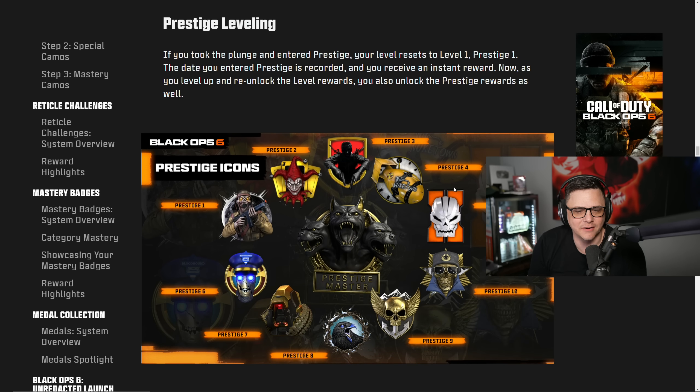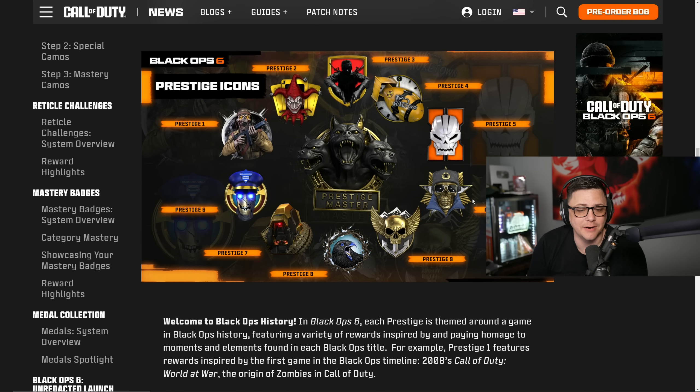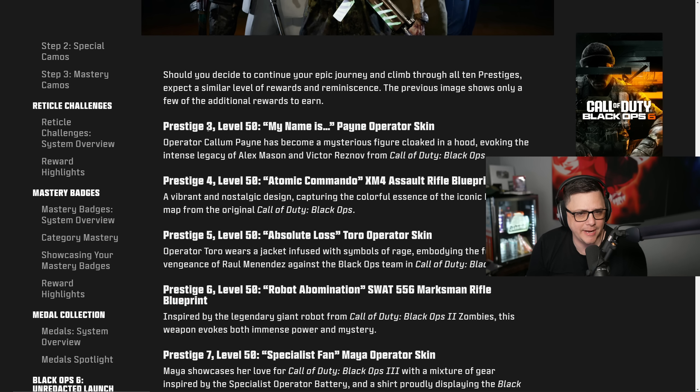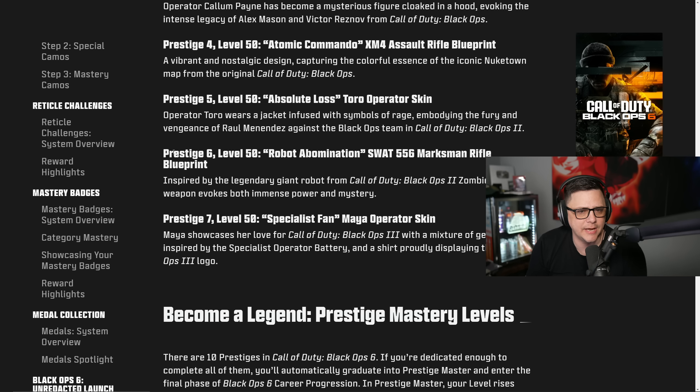Each prestige is themed around a game in Black Ops history, featuring rewards inspired by and paying homage to moments from each Black Ops title. Prestige 1 is inspired by the first Black Ops timeline — 2008's Call of Duty: World at War. Notable rewards include: Prestige 3 Level 50 — 'My Name is Pain' operator skin; Prestige 4 Level 50 — Atomic Commando XM4 Assault Rifle blueprint.